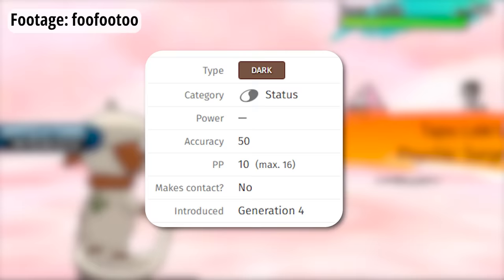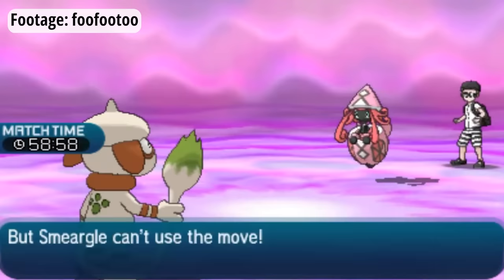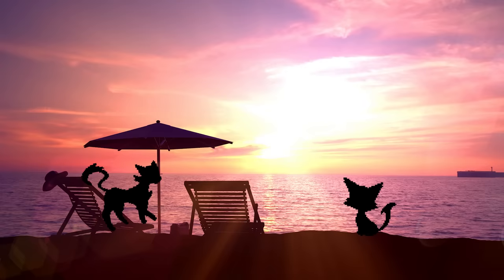Dark Void was heavily nerfed going into Generation 7 and now will fail if any Pokémon other than Darkrai uses it, though this is probably in response to Smeargle more than Liepard. Nonetheless, Liepard and Purloin got some time in the sun thanks to this ridiculous and very specific interaction. Thank you to WobbleFet and Randy Qua for their help gathering information for this video. There are a ton of stories like this from over a decade of playing VGC, so if you enjoyed this video and want to see more like it, let me know in the comments and please consider subscribing.